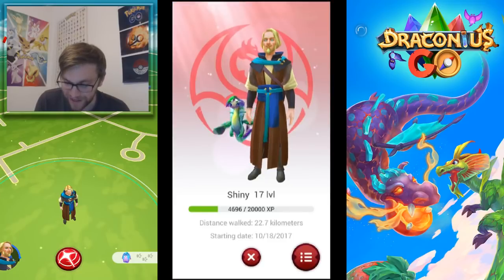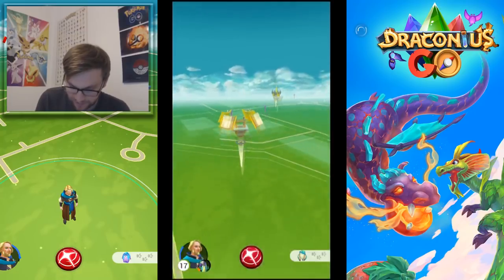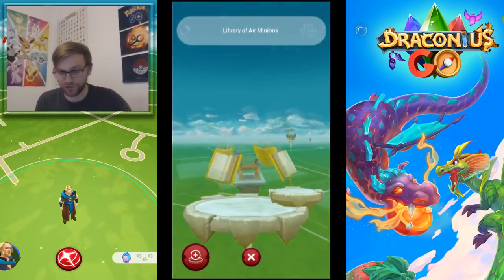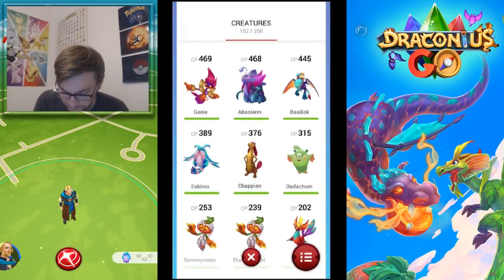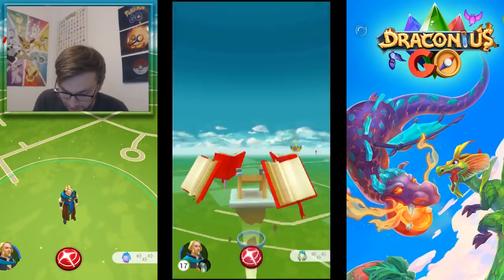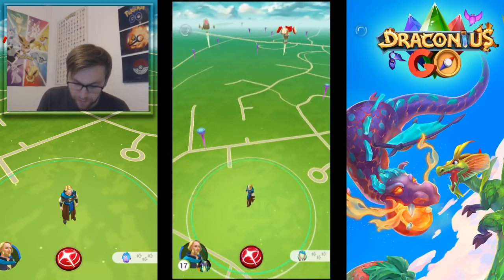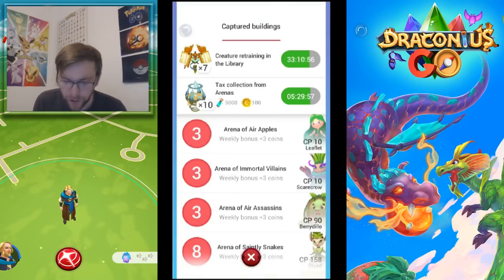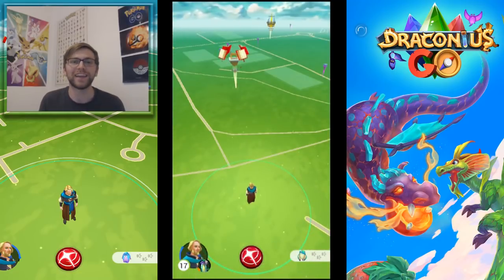Three remote creature placings per day means I can, from the comfort of my home, place a creature at this library over here that I can't physically access because it's in no man's land. I put Frogismo there. I have arenas around me too, but I already have full arenas so there's no point adding another one.